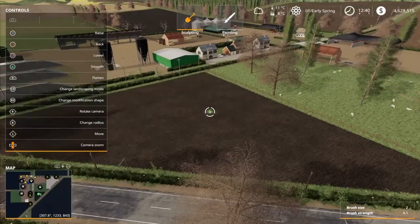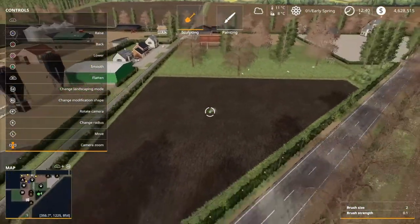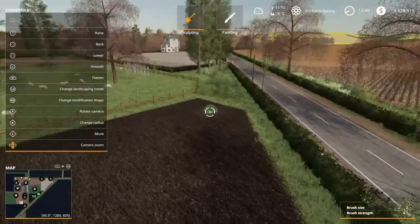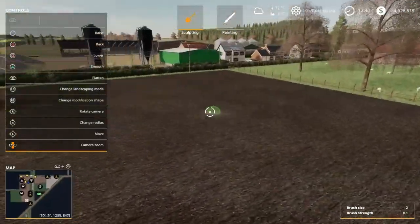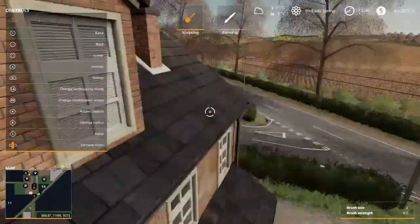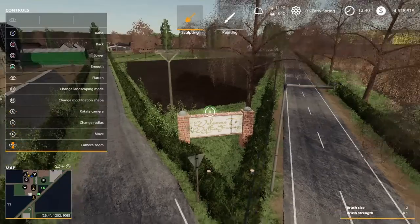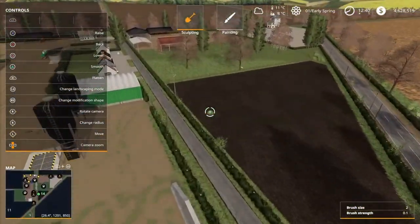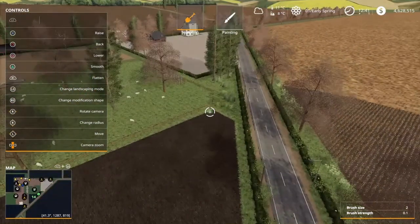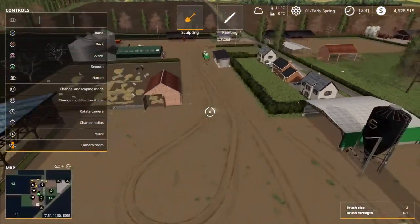This is your small field, field 14. To get in there you go through there. Welcome to Wyther Farms! To get into field 14, you might have to cut down part of the hedge to even get in. Seems like yes. So that's the main farm.